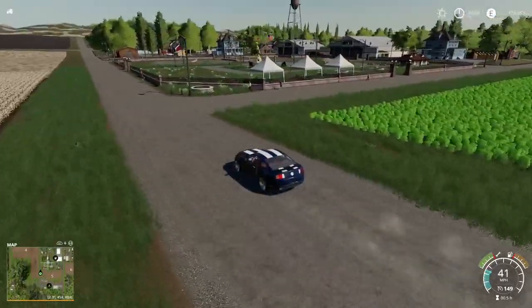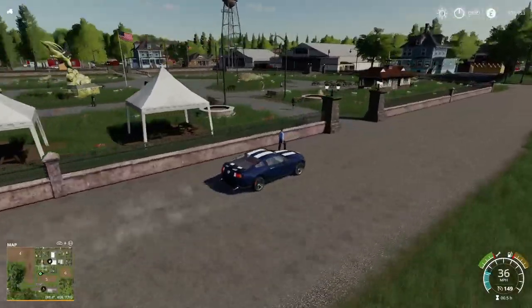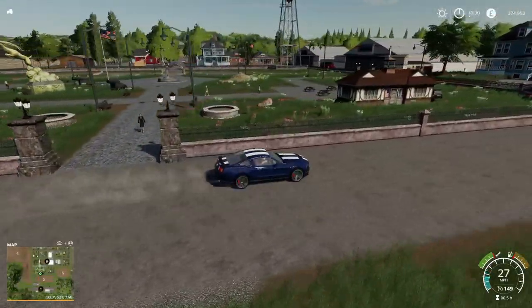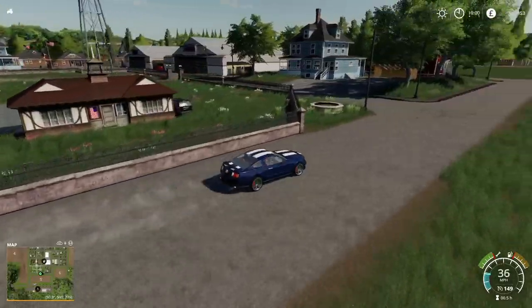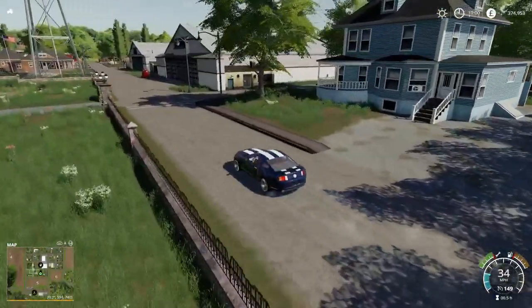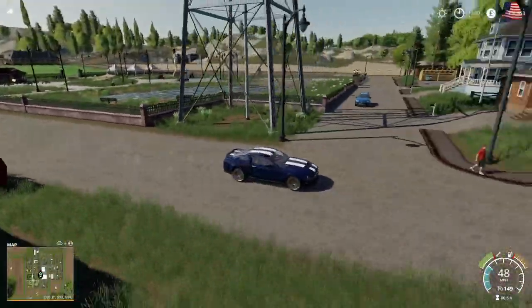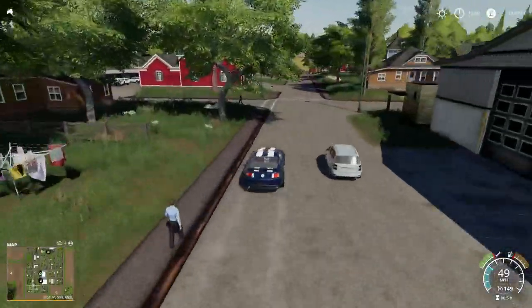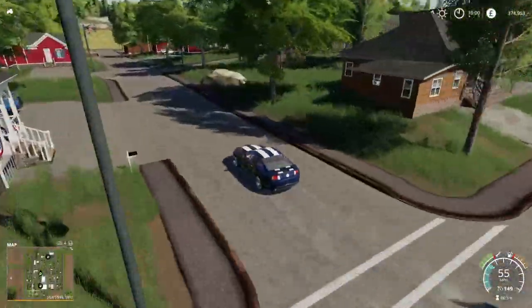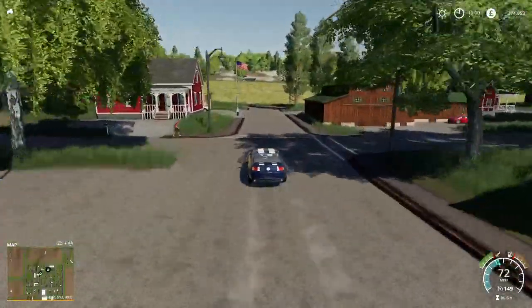Now we've got this built-up area — this is where there's quite a few things going on. We'll just take a cruise through. It does look lovely — it's very bright because it's only about 10 o'clock. I've been on here for a couple of hours already having a look around. Nice looking map. You do forget how quick this car is. And we've got our fuel there on the left-hand side.